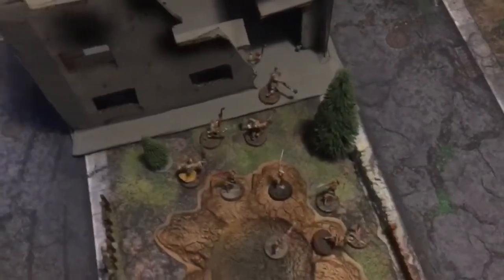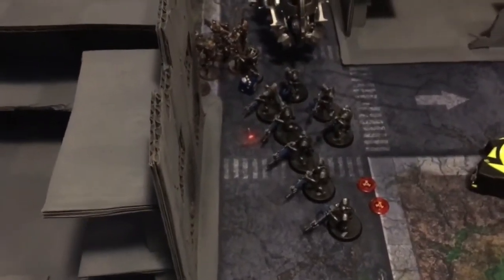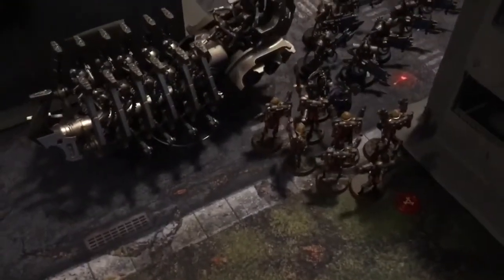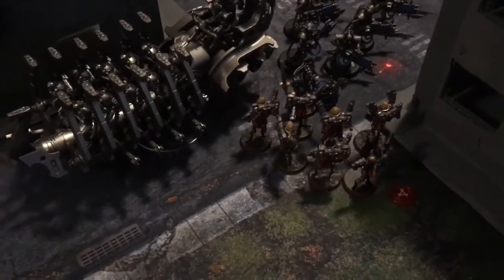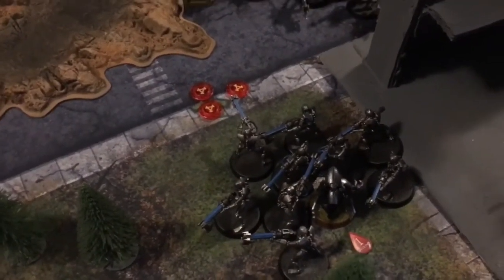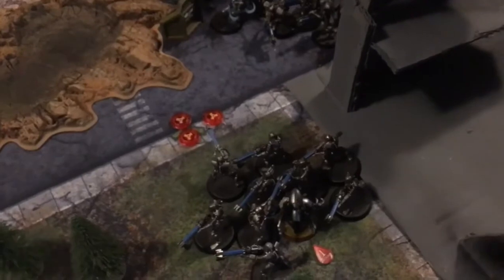Imperial Turn 2 assault phase: the Arco-flagellants tried to charge the Immortals but lost one to overwatch, then needed a one-inch charge and rolled a four — failed. The Seraphim made their charge into both the Cryptek and the one remaining Warrior, killing the Warrior, putting a wound on the Cryptek, and taking one in return — looking good. Shrike, surrounded by Necron Warriors, managed to kill three but took a wound in return. Slaying the Warlord could be decisive — it's going to be close.